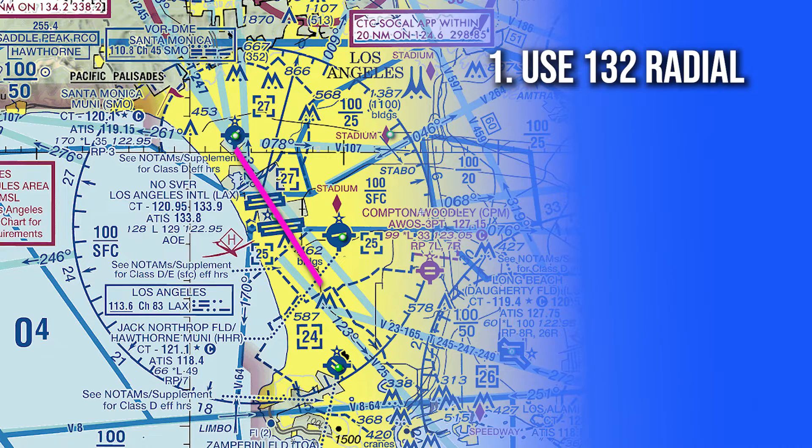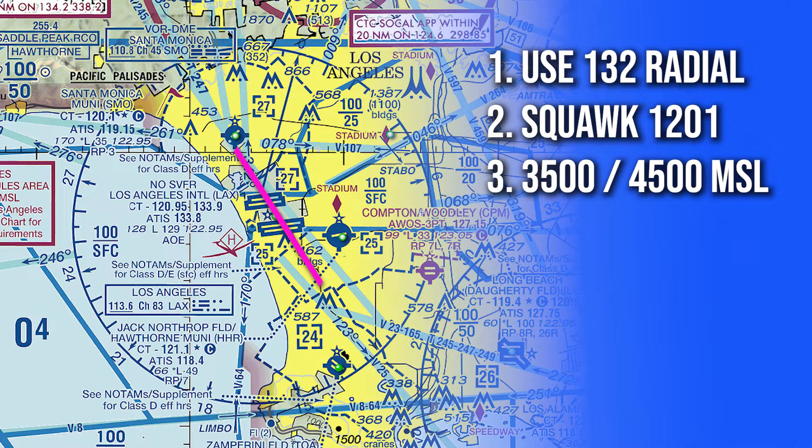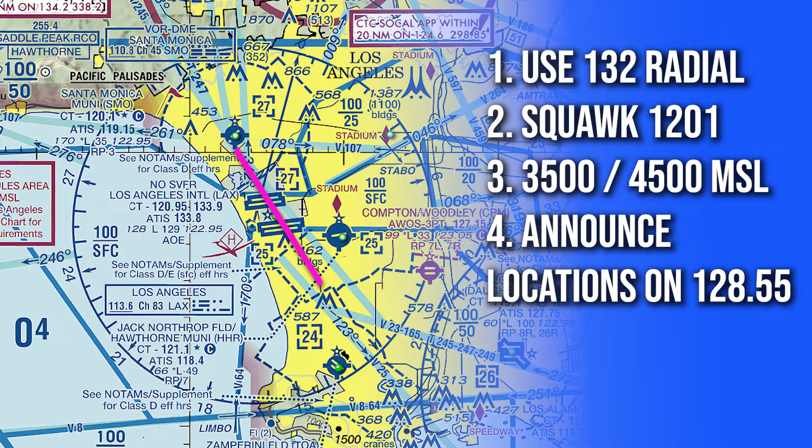The key elements of this route are: pilots should only transition on the 132 radial off of the Santa Monica VOR, transponder's squawk code should be set to 1201, appropriate VFR cruising altitude should be followed — 3,500 feet southeastbound and 4,500 feet northwestbound — and pilots should announce their locations on the LA Special Flight Rules frequency of 128.55 above the VFR checkpoints.